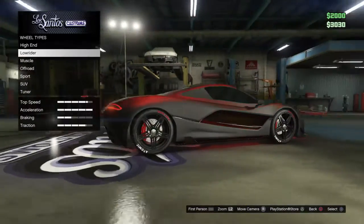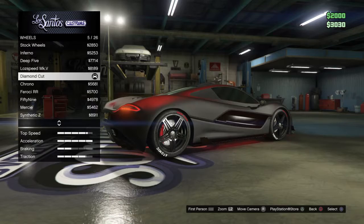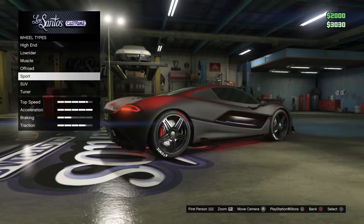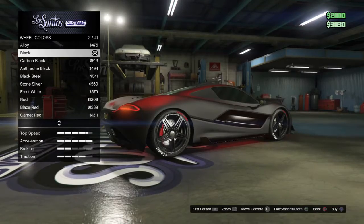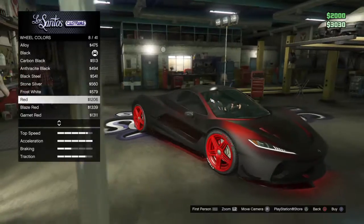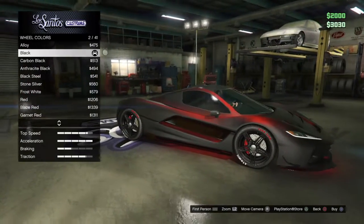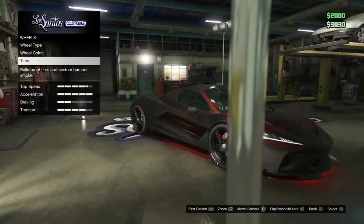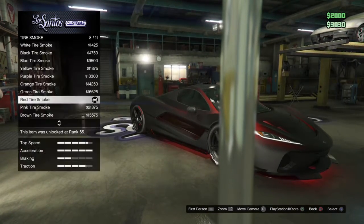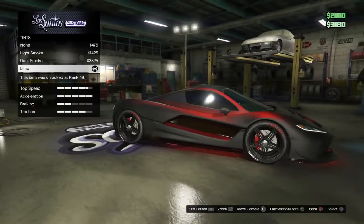My wheels are really cool — I went to sport and got diamond cut wheels, which look great. I chose the wheel color to be black because I thought it would look better than red. For tires I have bulletproof tires with red tire smoke. And obviously my windows are limo tint.